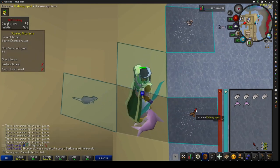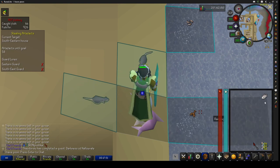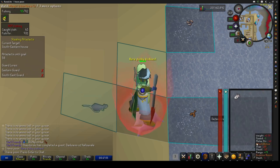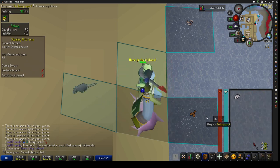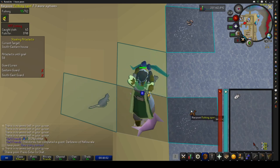I got here with the Book of the Dead, or you can use the mine carts or whatever. There is a bank that's a little bit east of here, and you can just drop off your book and stuff like that. This is the method.